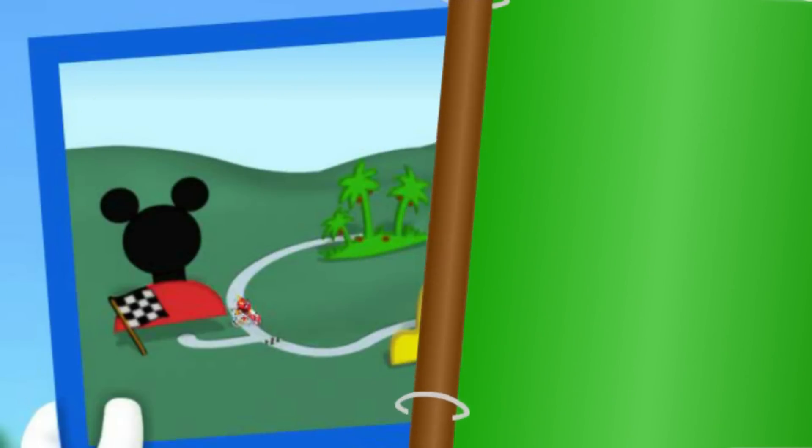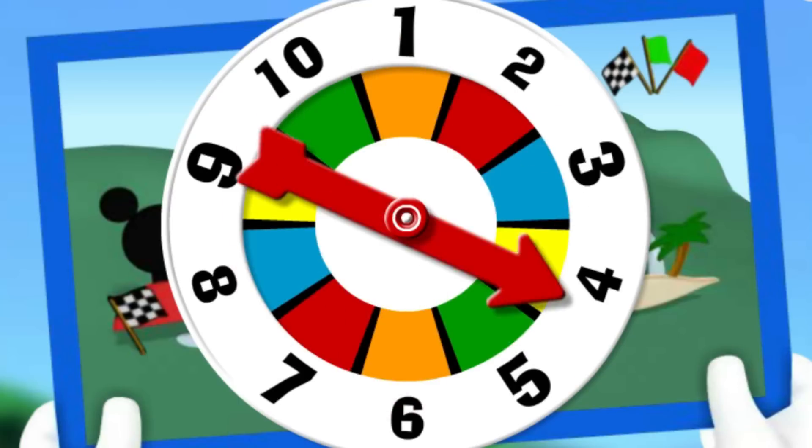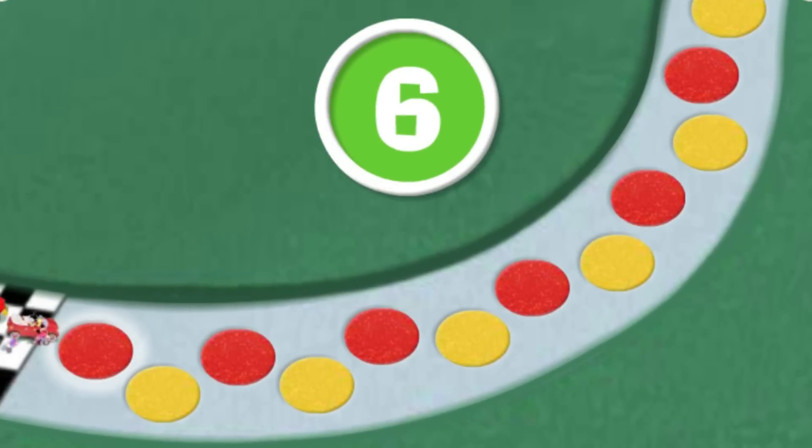The green flag! That means it's time to give the spinner a click and get this road rally started! Six! That means we can move six spaces! Come on, click each flashing cobblestone and let's count together! One, two, three, four, five, six cobblestones! Way to count! Here we go! One, two, three, four, five, six!